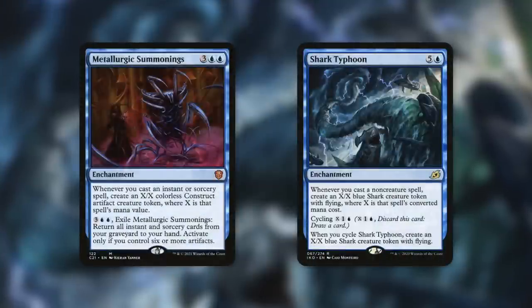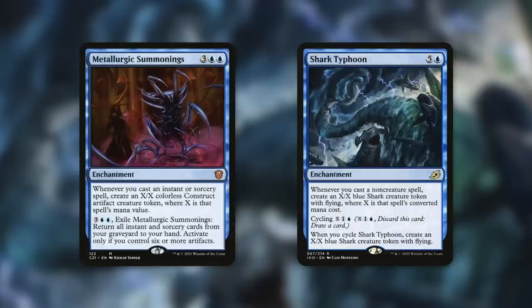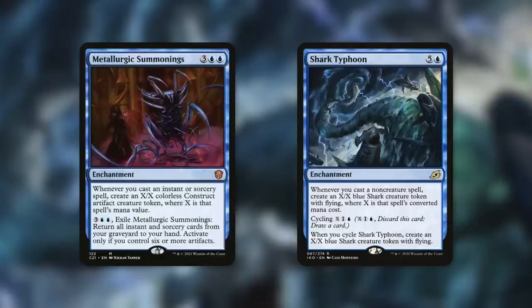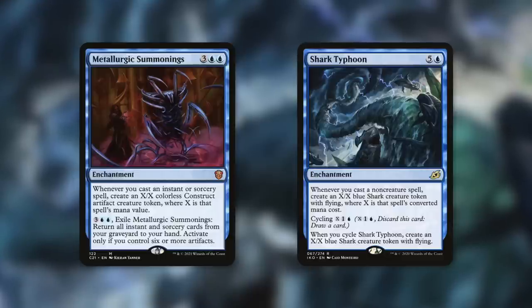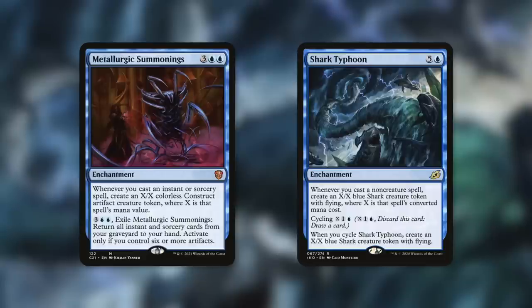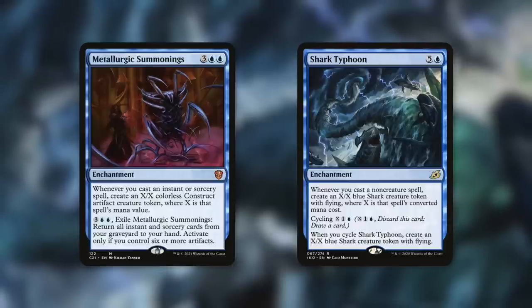Outside of those creatures that make creature tokens, you've got some enchantments that can help you out as well, and some really effective ones are going to be cards like Metallurgic Summonings and Shark Typhoon. Enchantments are harder to deal with — Wrath of God is gonna wipe the board of all creatures, but these just stick around through that. Metallurgic Summonings says whenever you cast an instant or sorcery spell, create an X/X colorless construct artifact creature token where X is that spell's mana value. On top of that, pay three blue-blue, exile it, return all instant and sorcery cards from your graveyard to your hand — activate only if you control six or more artifacts. You can get to six artifacts pretty quickly if you're casting a good amount of instant sorceries, so with just this staying in play, this can provide a lot of value making you a ton of tokens, leading to more cost reduction, especially with X spells — this can make you absurdly large constructs.